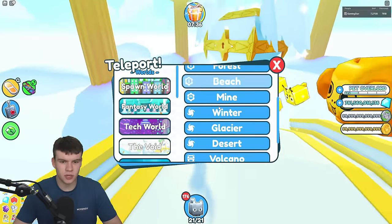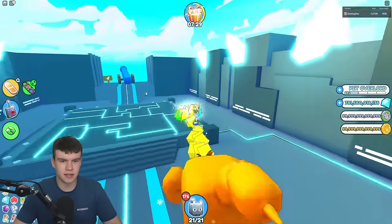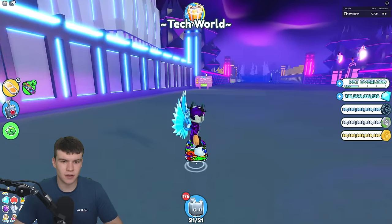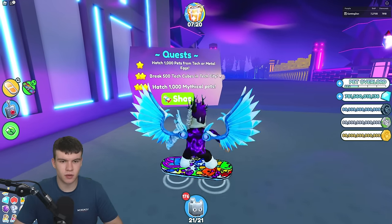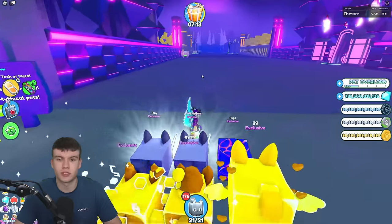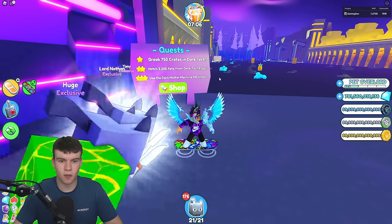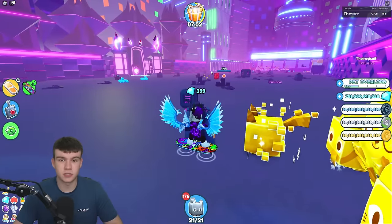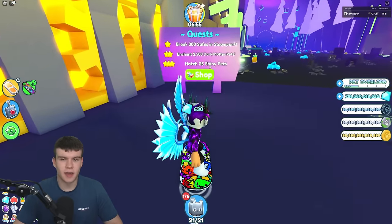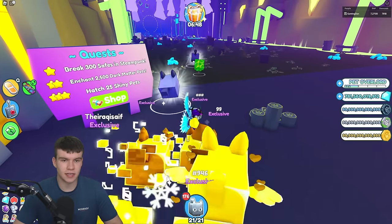Let's move on and check Tech World. There's no quest in the tech entry area. In Tech World: hatch 1,000 pets, break 500 tech cubes, hatch 1,000 mythical pets — that's super easy, just go to a guaranteed mythical egg. Break 750 crates, use the dock matter machine 100 times — if you just dock matter a bunch of rainbow pets it won't take too long. Hatch 25 shiny pets — just AFK a bunch of eggs and you'll do that pretty soon.